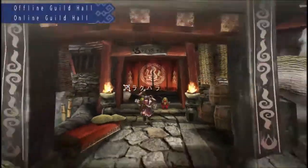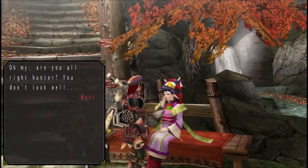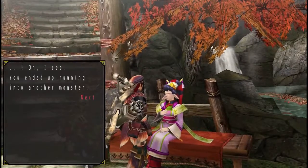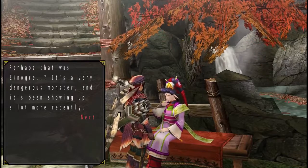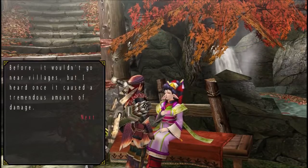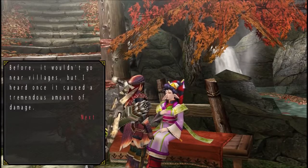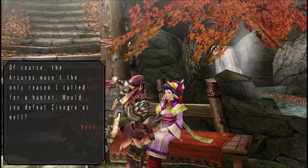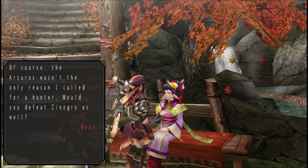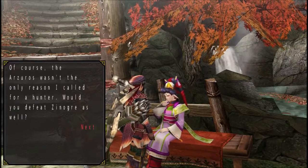Alrighty, so right now we're gonna be taking on the — if I'm not wrong — the Azuros. Oh my, are you alright Hunter? You don't look well. You ended up running into another monster. Yes, that Jinoga — it's a very dangerous monster indeed. And it wouldn't go near villagers in the past, but first an Azuros causes trouble. So we are here not just because of the Azuros but because of the Jinoga.